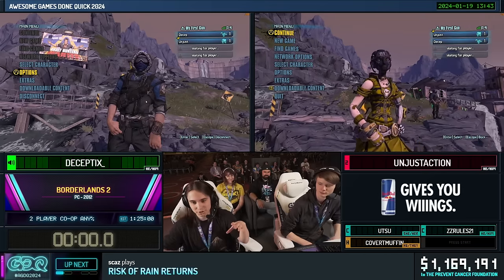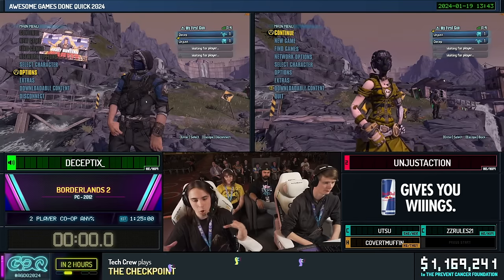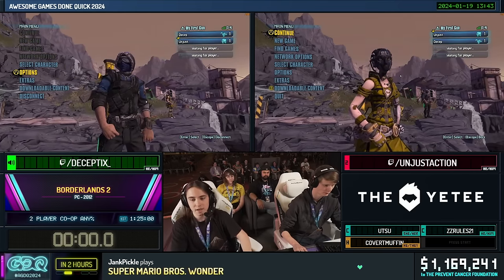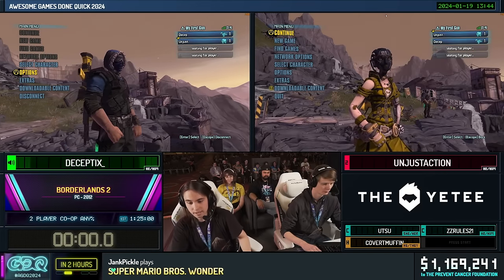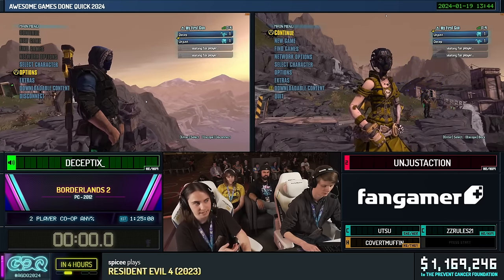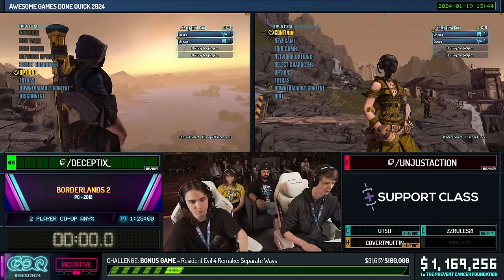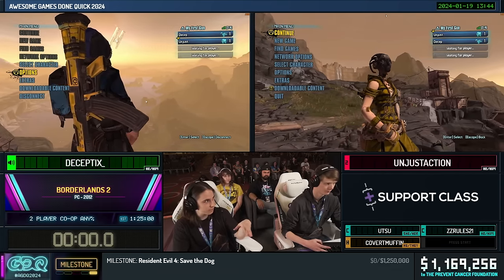So before we get in-game, just a couple things. We are playing on patch 1.1.0, which contains all of the glitches, tricks, and the stuff we'll use throughout the run, which we'll of course talk about when we get there. The characters we are playing are very important. I'm the off-host player playing as Axton, and Unjust is the host player playing as the character Gauge. Our character selection and who's playing what is very important because of certain glitches we will talk about when we get there.